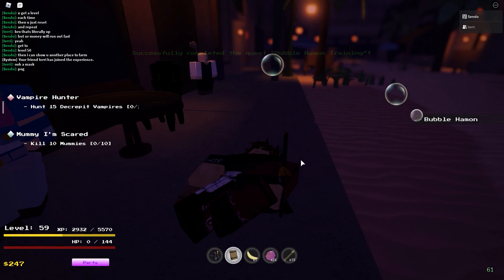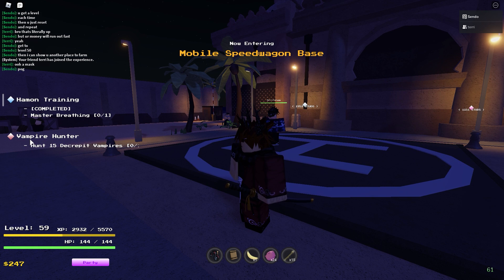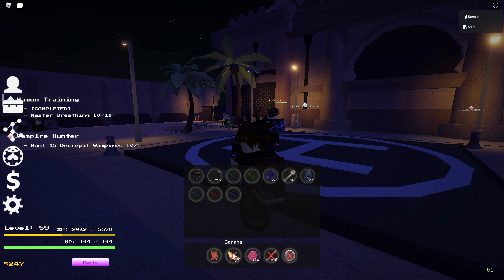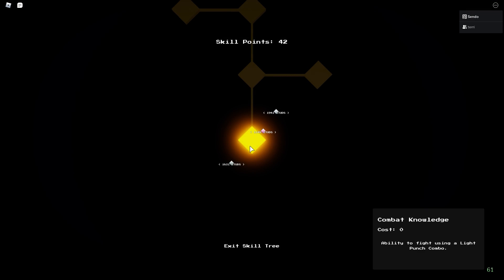Once you've completed the second part of the quest, your character will die and you'll respawn, and your combat will be removed, and in your inventory tools you should have a Bubblehamon ability. To use it, you want to equip it into your hotbar, preferably on the first key, because that's going to be the main thing you use, and then you want to go to the skill tree, which is the M key, and then click on combat tree.